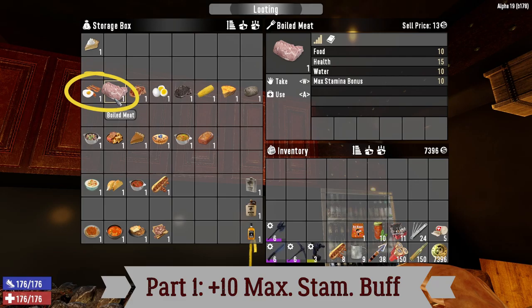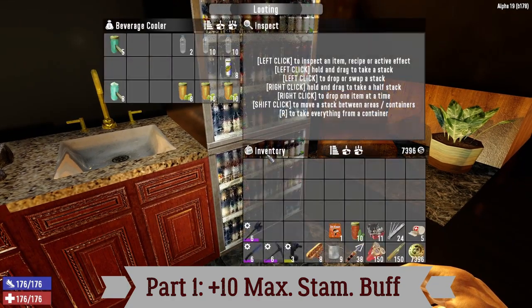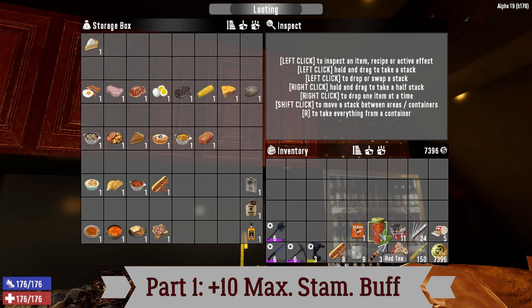Aside from the canned goods, of course. A couple of tips: whenever you eat, you should use a red tea. The red tea provides an efficient digestion of plus 15%. There is another drink that also provides that — pure mineral water, efficient digestion plus 15% — but you can only loot that. The red tea you can produce yourself. Red tea is very important.